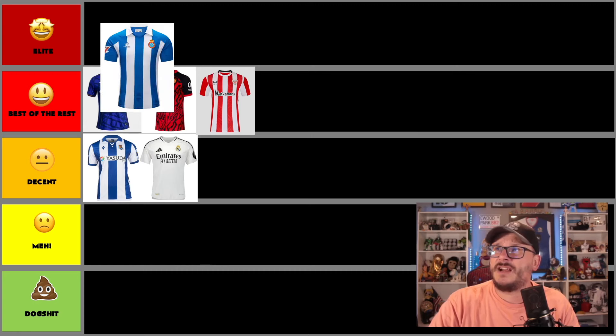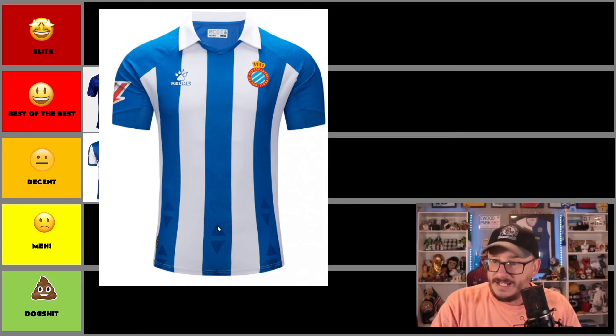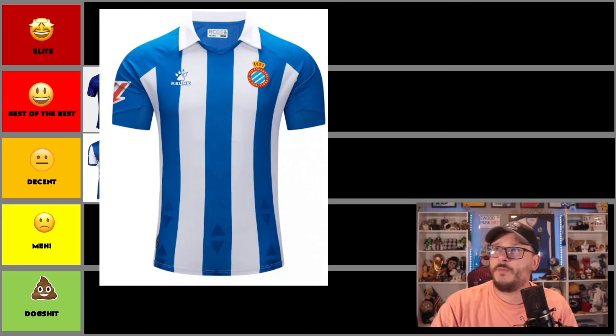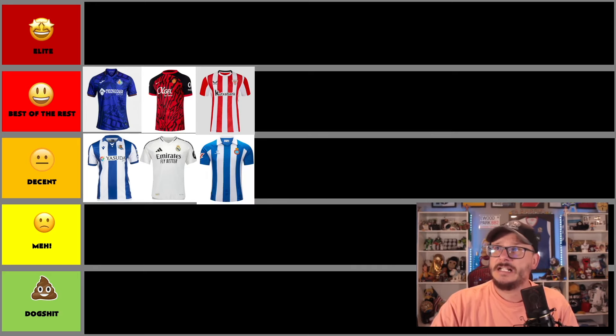Next we have Espanyol — chunky stripes made by Kelmay. These arrow markings are not my thing; I don't know what that's all about. But if you cut that off, if I'd only seen the rest of the kit, we'd have a cracker — those arrows do cheapen it somewhat. So I'm going to put it alongside Real Sociedad in the decent column. Espanyol could have had a home run, but no.